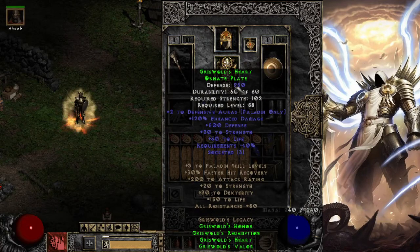The chest piece is Griswold's Heart, Ornate Plate. It comes with plus 2 defensive auras, some defense, some strength, some reduced requirements, and a whopping 3 sockets. We fill those with enhanced damage and life jewels. This chest piece is pretty good by itself — you can throw it on a mercenary early and put jewels or gems in it. Whatever you need — that's what's great with 3 sockets. And it has decent defense as well.